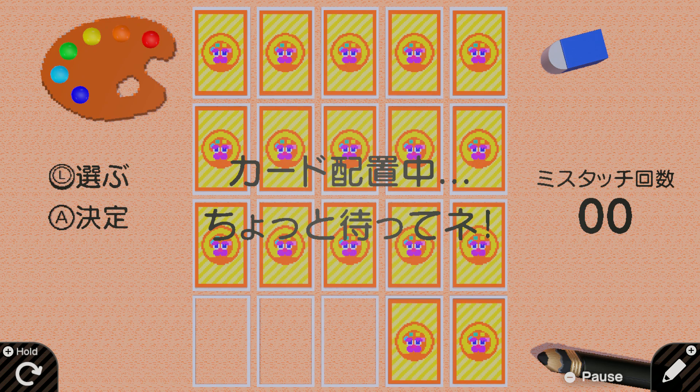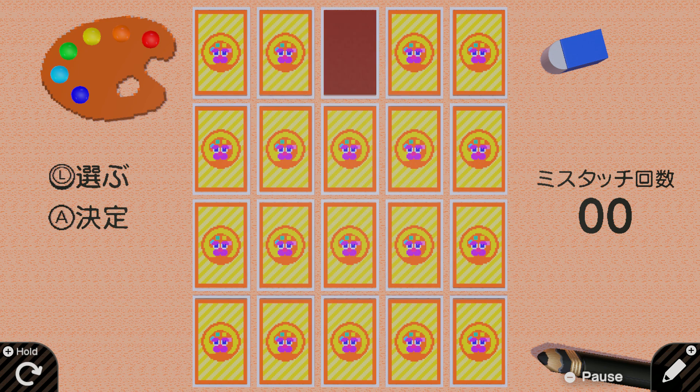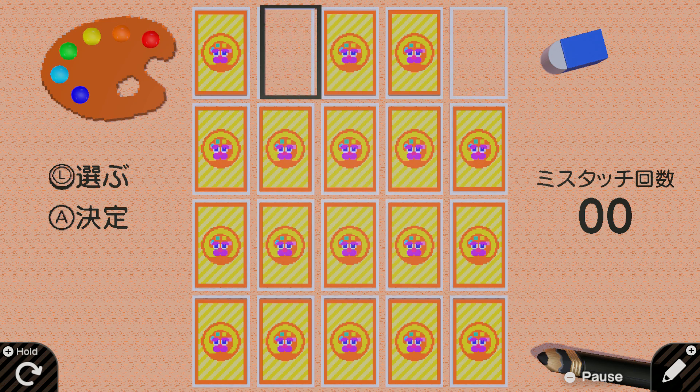I don't know how L and R got pressed and how I ended up in two player, but anyway. In one player, it just shows you your mistakes on the right. So right there I made a mistake — and see, it's randomized. So now we already have red. The counter on the right — I don't know exactly what the details of the whole mistake system are, but it's there somewhere.